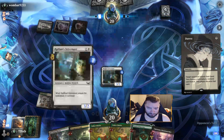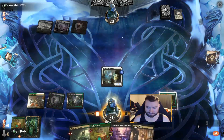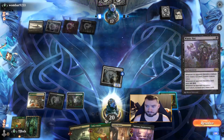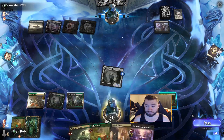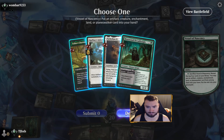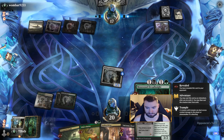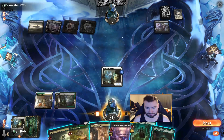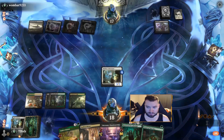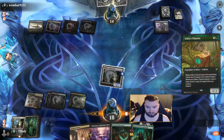Duress takes one of my Chariots — I assume yep. No reason to sack this right away. Waste Not's fine — so they're a total discard deck, good to know. I think it's the Dreadknight. I know about this one. Gotta be some mana fixing in here. The Dreadknight is tempting.